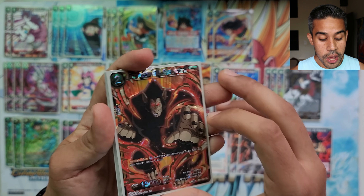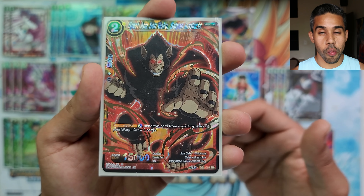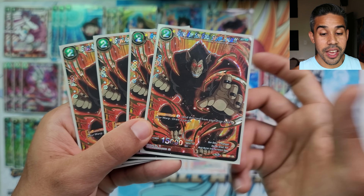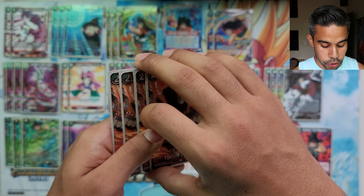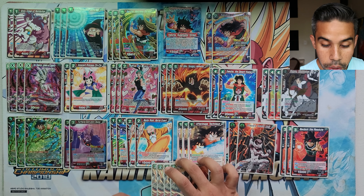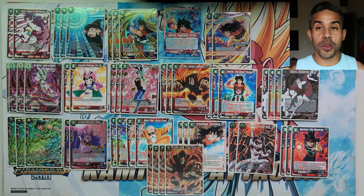This deck does suffer from having a decent hand size, so we're running four Great Ape Saving Instinct — draw two from the drop, send it to the warp, and you're able to draw two whenever you'd like. This card is amazing to save you just in case you have no plays, since you can activate it from the drop to draw cards and ultimately obliterate your opponent.